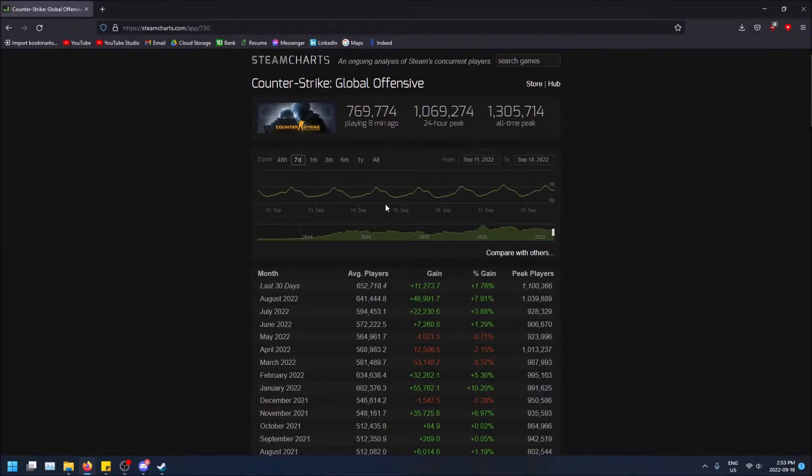You can put in any game and find out if it's worth buying. If you want to buy an online game but you're not sure if people still play it or how many people are playing it, you can just search it here. For example, this is CSGO — they have 760,000 people playing as of eight minutes ago. That's a lot of players; a game you won't have to worry about dying anytime soon.